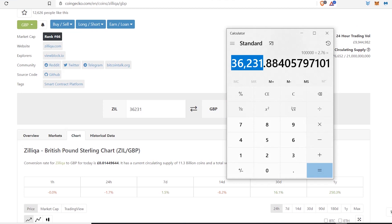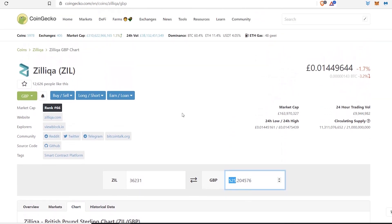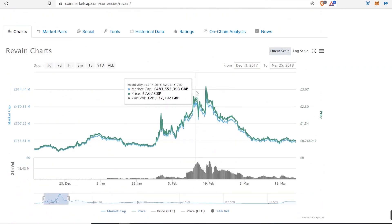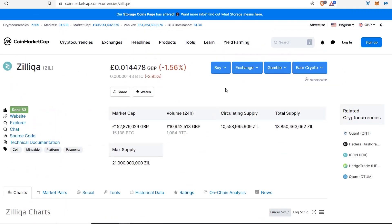Turning 525 pounds into a hundred thousand pounds — that is insane gains. The PS5 and Xbox Series X are coming out soon and they cost around 500 pounds. Maybe instead of buying a games console, we should take a step back and think: maybe I should put it in Zilliqa. Be patient, let it do its thing, let it grow adoption, let it reach these highs. Because of the supply, it's very possible — and maybe you could buy a hundred PS5s instead.